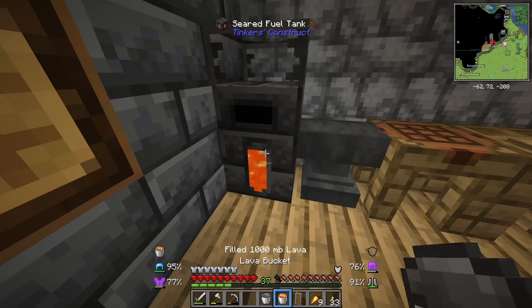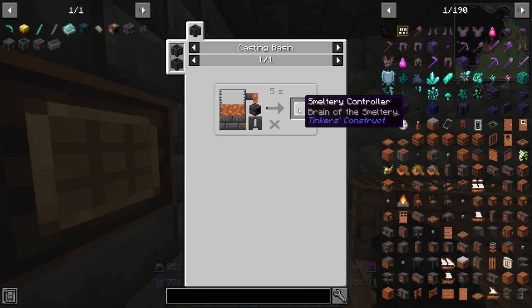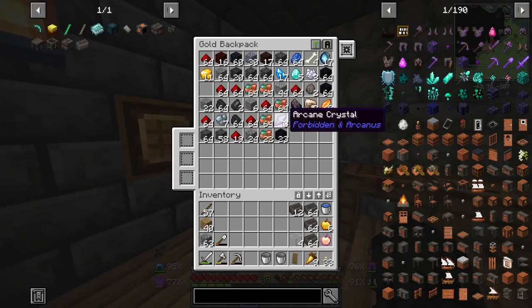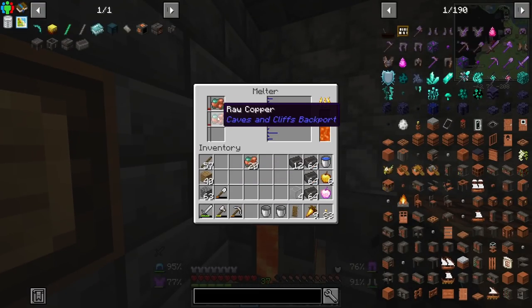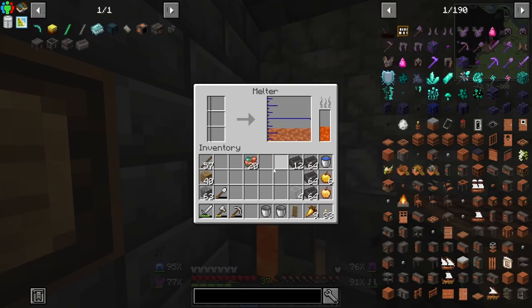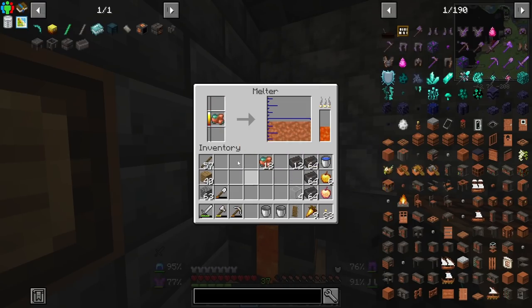So now I think I can just right-click this and it has found the fuel. So now we need to make the smeltery controller, which means we need four ingots of molten copper. So I'll take some raw copper from inventory - I assume one raw copper for one ingot. Two ingots and six nuggets, so a little bit extra actually. I'm gonna put two more in there, that means we then have four ingots which is what we need.